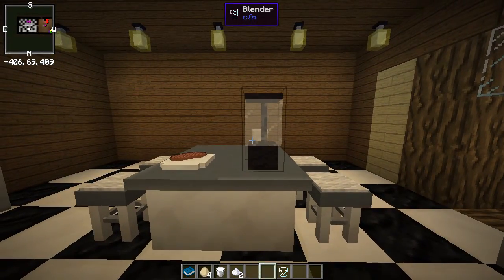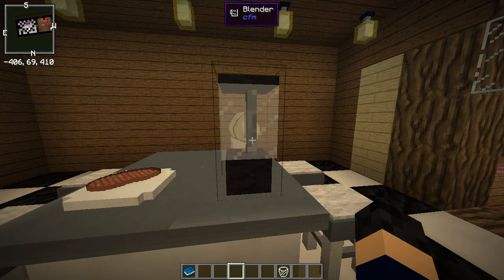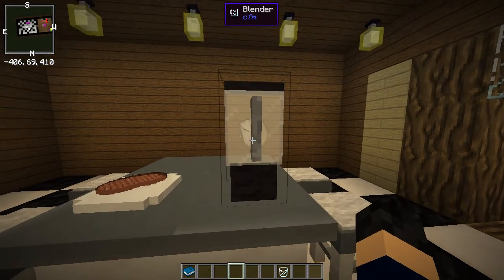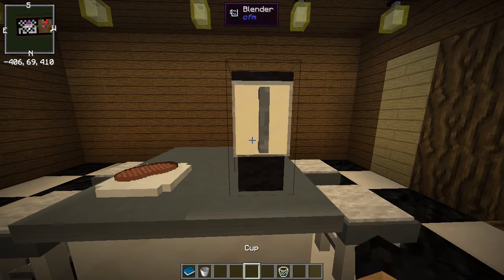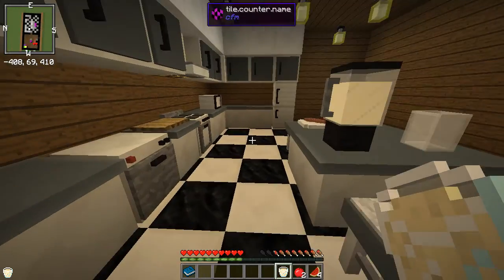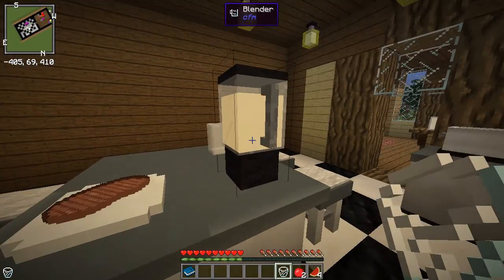You'll also need a mug cup. This is how you craft eggnog: you take four eggs, one milk bucket, and two sugar, then blend it all together. Cook it and you get your eggnog, and you also get your bucket back. It's pretty tasty — you can keep the cup wherever you want.